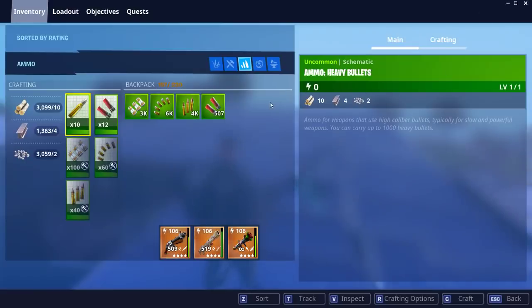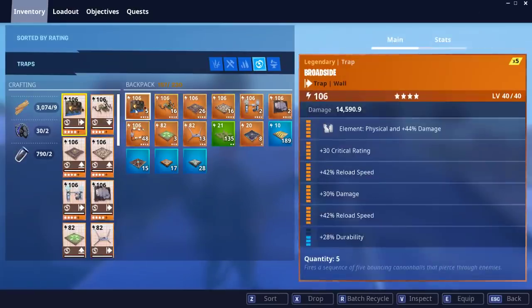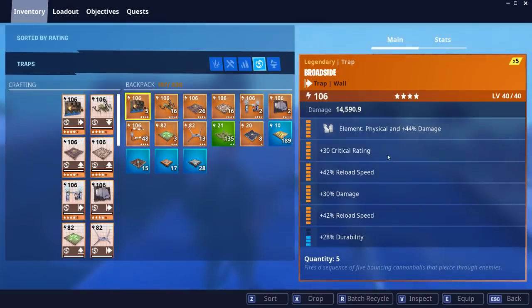Let me just show you quick on the trap itself just what we have so far. It fires a sequence of five bouncing cannonballs that pierce through enemies, but as you saw, it only had three cannons. I set up my perks on this — I want this thing going off as fast as possible. So that's what I focused on: reload speed and reload speed. And then after that, I just went with crit rating and damage.